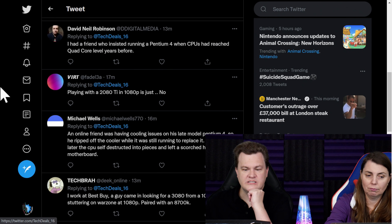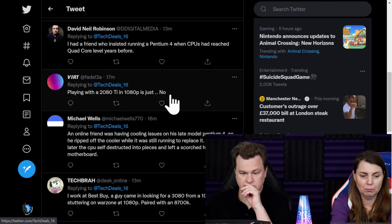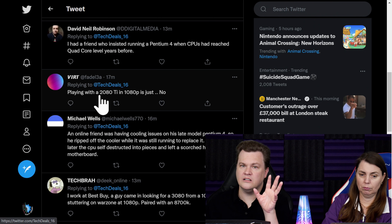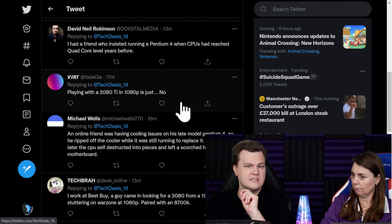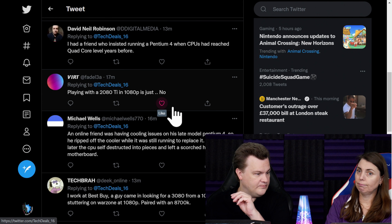From the audience: a friend insisted on running a Pentium 4 when CPUs had reached quad-core level years before. Single-core chips became really dumb really fast once dual and quads came out. Also noted: a 2080 Ti and 1080p is no longer nuts — yesterday's premium top-end card becomes today's mid-range card becomes tomorrow's entry-level card. A 2080 Ti is a little bit slower than a 3070, and a 3070 is a really nice 1080p card.